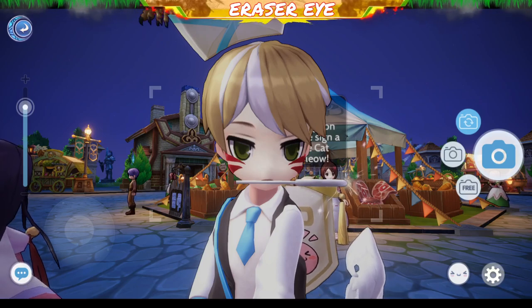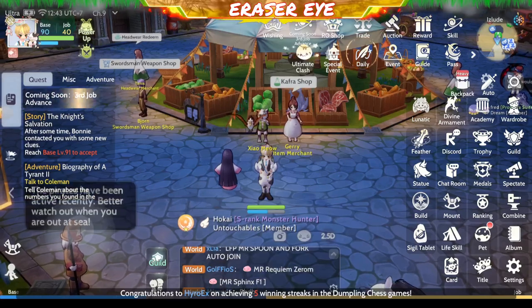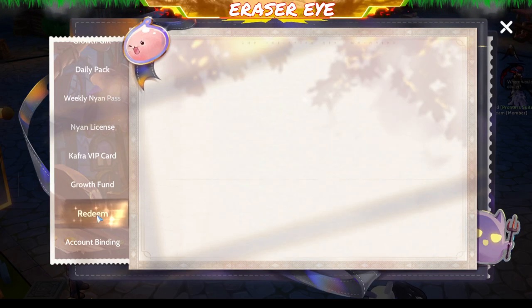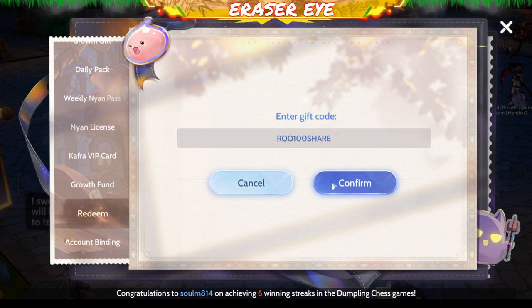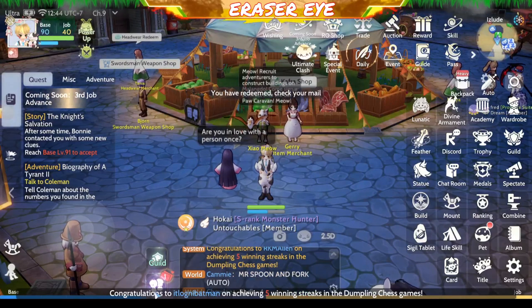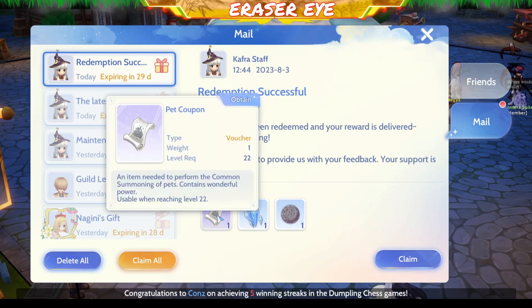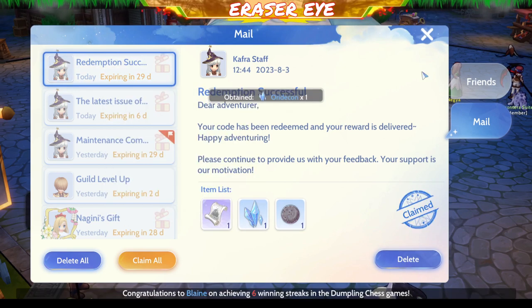Let's start with the first code of the day. You will need to go to Reward and then Redeem. The first code is ROO100SHARE — let's confirm it. Our prize item list includes the pet coupon, Oredicon, and Elonium, so let's claim that.